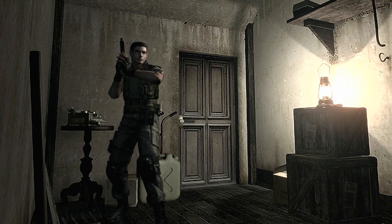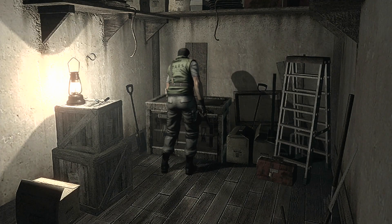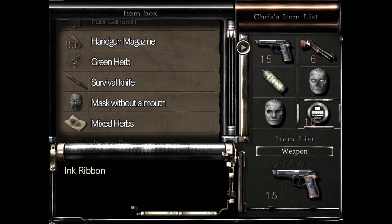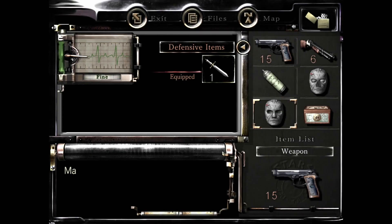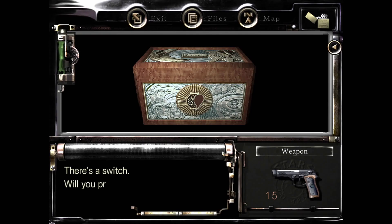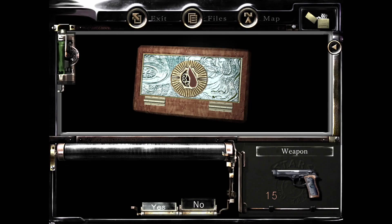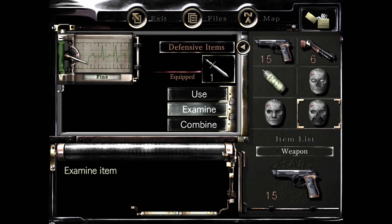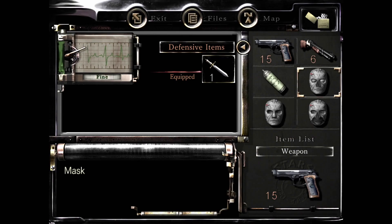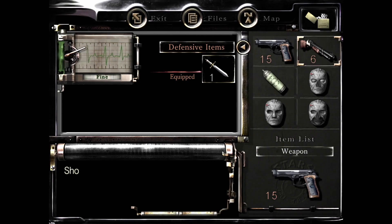Welcome back to Resident Evil HD on Nintendo Switch. We're starting in the same room again. Let's go ahead and get started — I'm going to put our surplus of ink ribbons away, and I think we're going to see if we can do anything with this jewelry box. We're going to have some backtracking right away because I want to go use these masks.